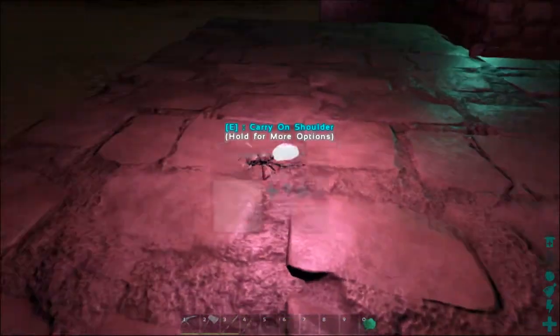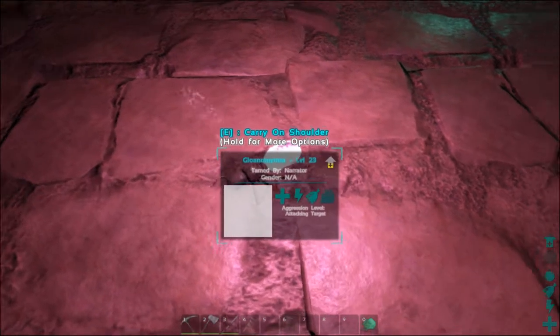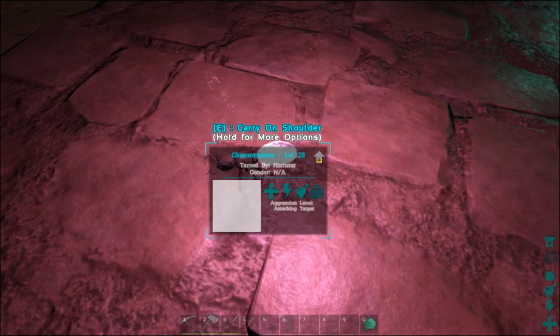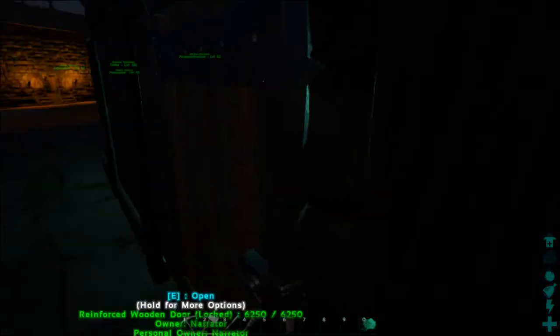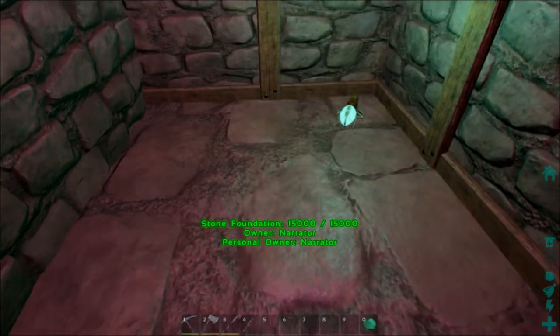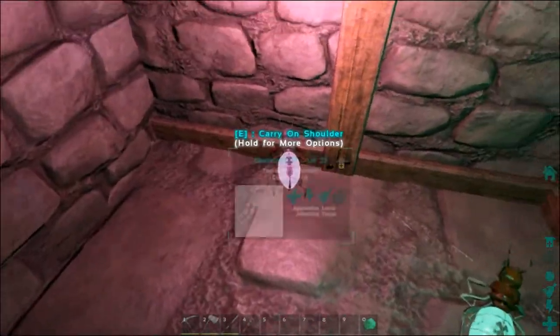These little guys do not have an inventory — you can't access their inventory. You tame them and basically their timer is their food, so when their food runs out they'll die and you have to go tame another one, pick him up, and bring him back.